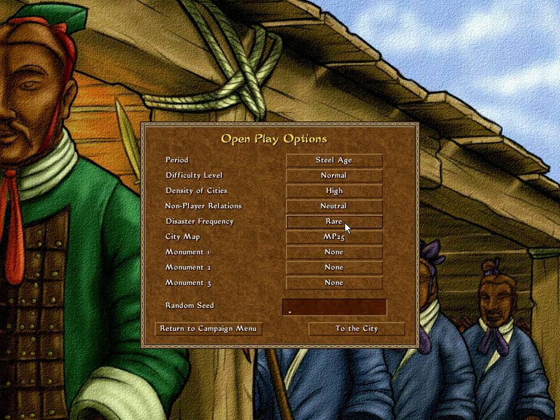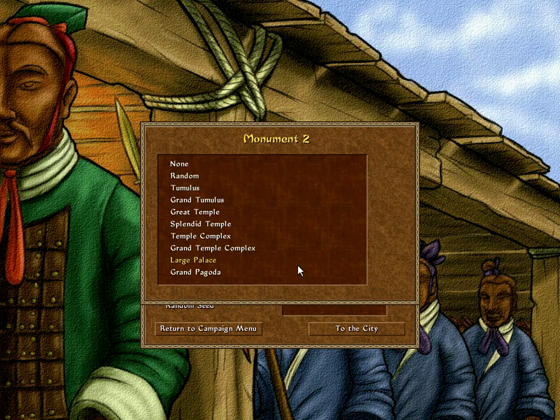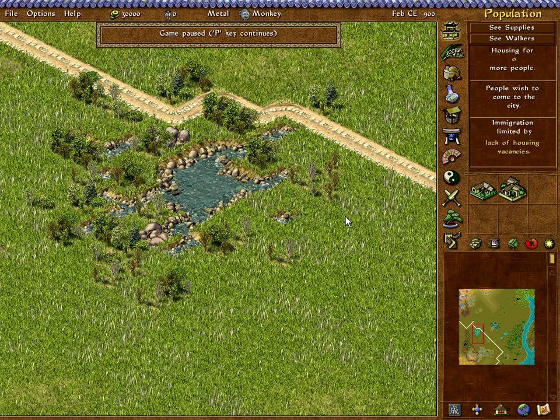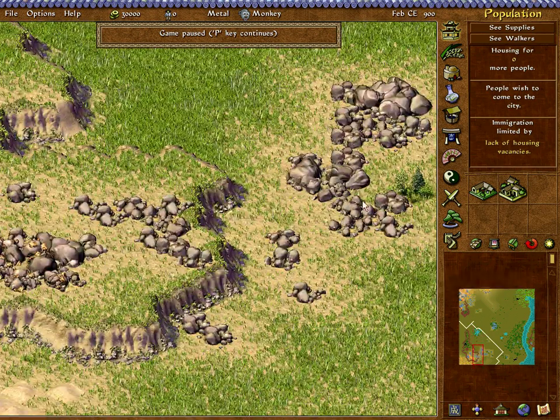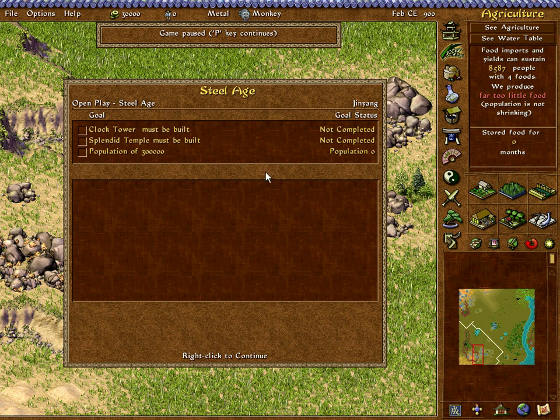Neutral rare disasters because I don't like that, and let me just go there and put in some monuments for me to make. All right, so this is the map. I've paused it right now. The first thing that you need to do when you start playing a game in Emperor, whether it be in the campaign or not, is that you look at what you have to do.